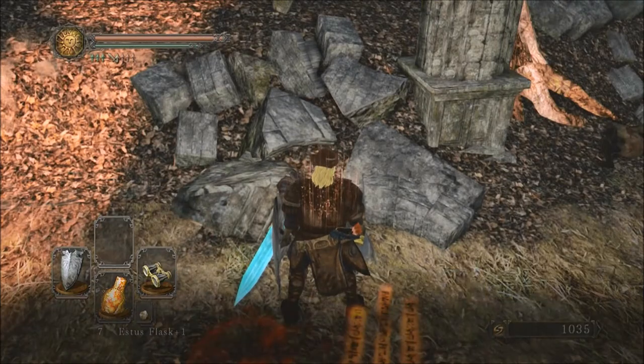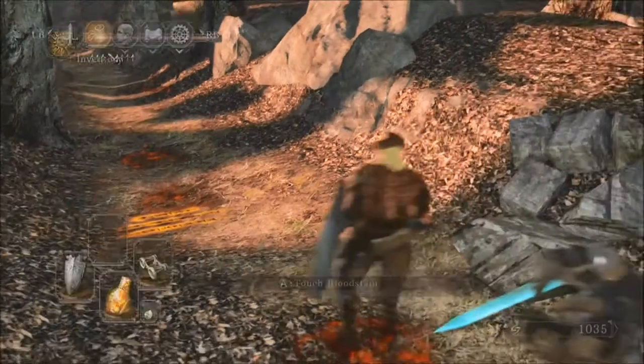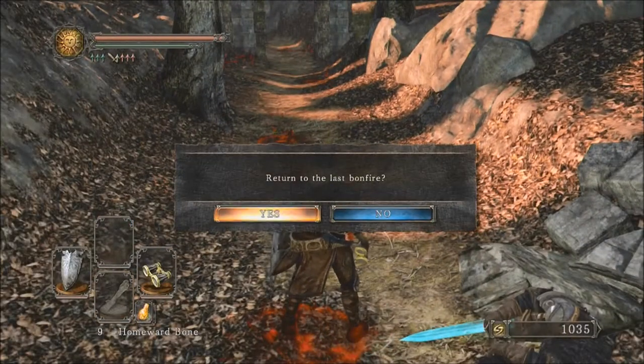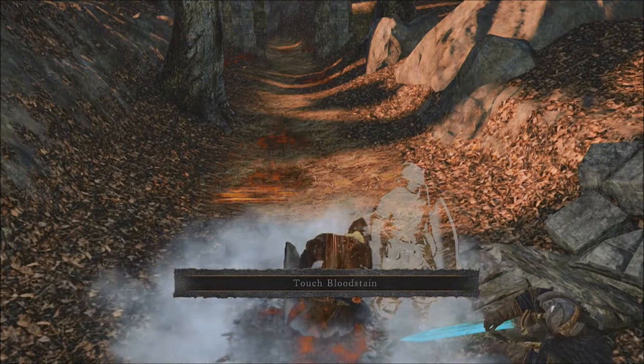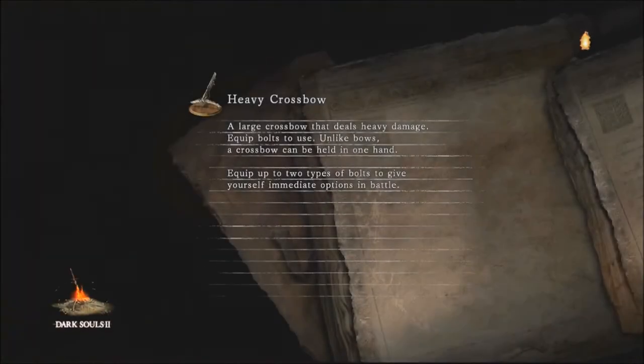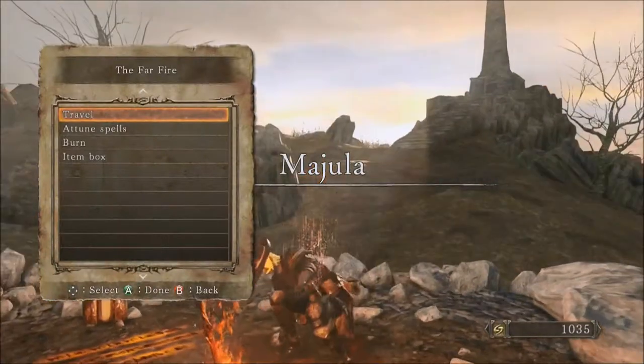You can just head back to Majula, but I'm too lazy to do that, so I'm going to use a Homeward Bone. Then we'll go talk to Rosabeth and see how she's doing — maybe reinforce her club, but probably not yet. Is she up there by the obelisk? No, she's not. Let us rest. She's there by the obelisk stairs! Good.